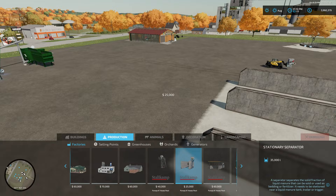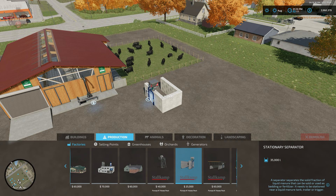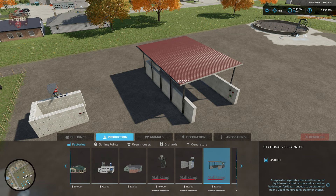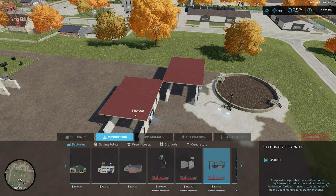Then we have a separator in a small bunker area with three sides and concrete blocks — we're going to put this over by our cows. We also have an option for a larger covered bunker; these rotate every 90 degrees. We're going to place this one by a liquid manure storage pit. It's $60,000.